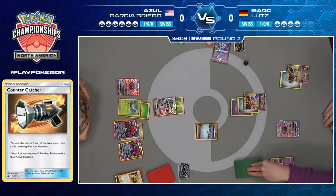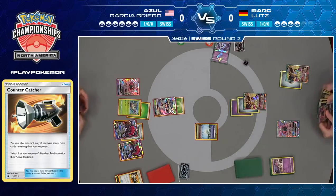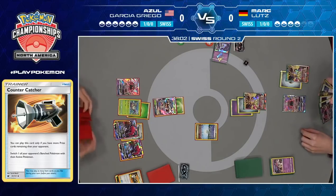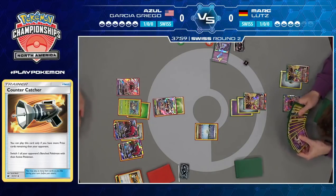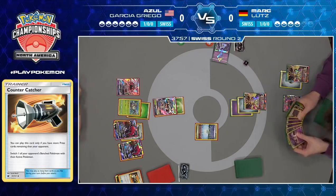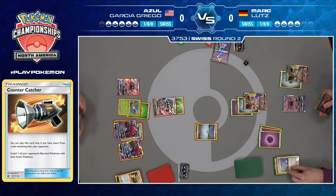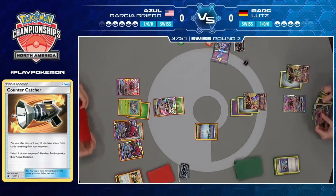Whenever you get an opportunity to take out a Zoroark GX, it's a big deal. Whereas Golisopod — it's really not very threatening against Ultra Necrozma. So cut off the resources first and foremost, and then you can worry about the attackers, which aren't even all that impressive as attackers in this matchup. We do see Azul taking what I would consider the regular approach here — going after the Malamar. He uses that Countercatcher, which he can play because his opponent has fewer prize cards.